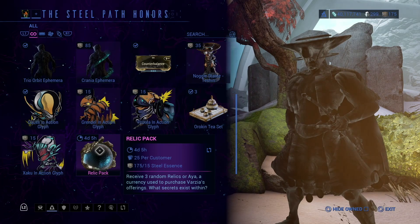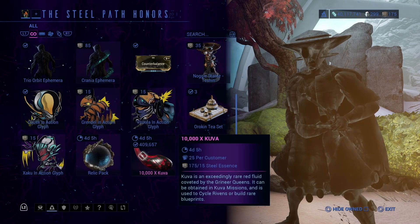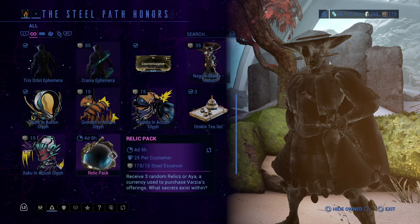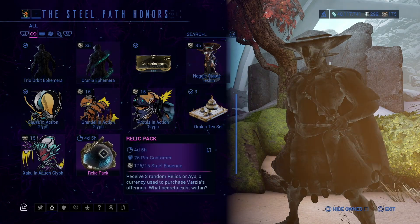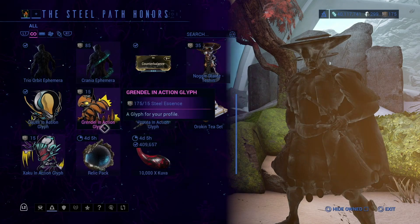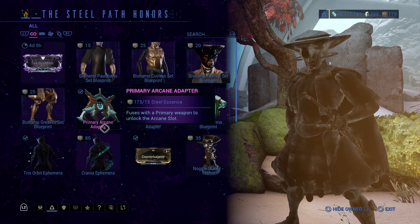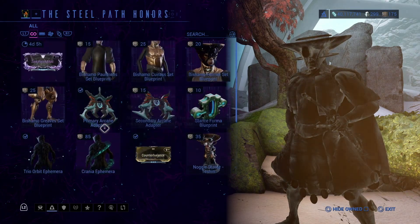You can buy Relic Packs — 25 per customer per week. You can also buy Kuva, 10,000 Kuva each, also 25 per customer per week. They changed this; it used to be unlimited, but they don't want people getting burnt out just farming. Let me know in the comments what you think of that — I've heard a lot of different opinions.